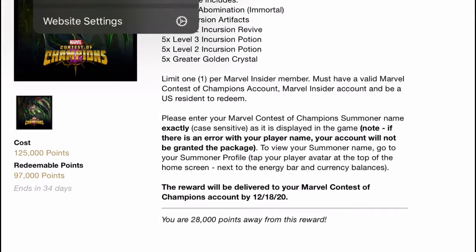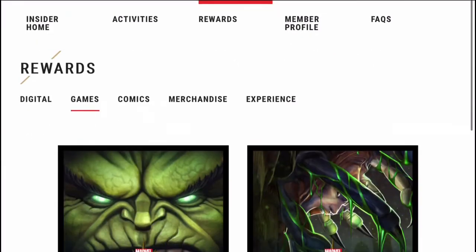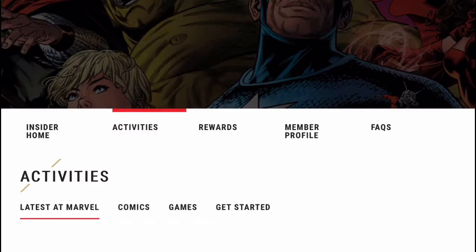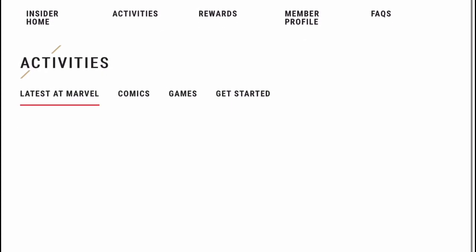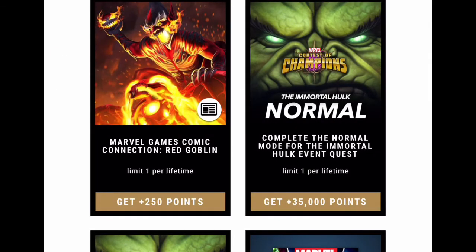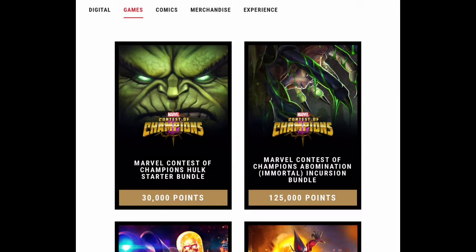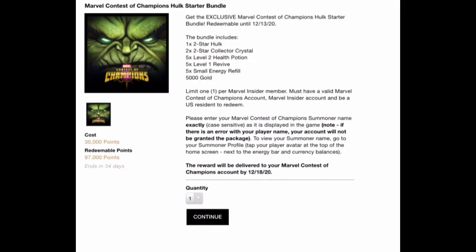So how we're going to do that is go over to Marvel Insider, go to your activity sections, and there you will be able to see that you have beaten the normal and heroic difficulties. Activities to games are getting 35,000 points for completing normal and 55,000 points for completing the heroic. To turn those points into rewards, just come over to the rewards section and tap on that 30,000 or 125,000 point option.